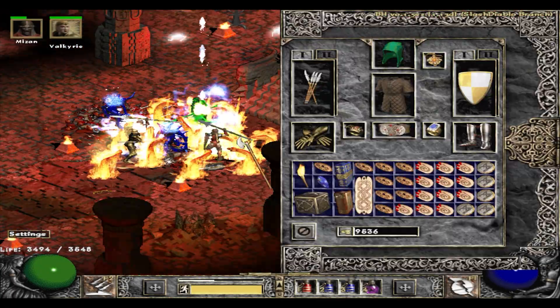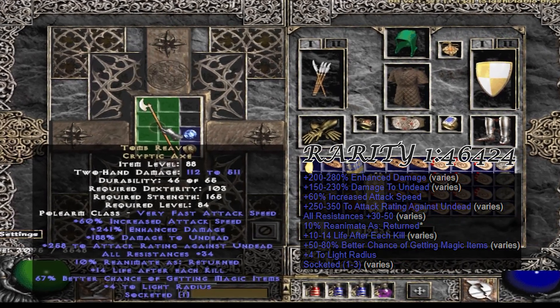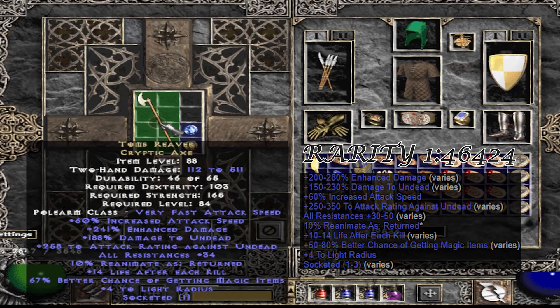Here we go — a unique cryptic axe and it is the good old Tomb Reaper, with a pretty bad roll: only +1 to skills. But still a decent find.